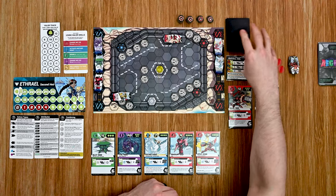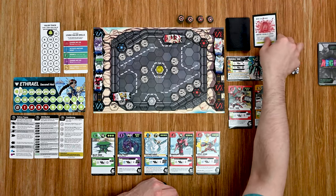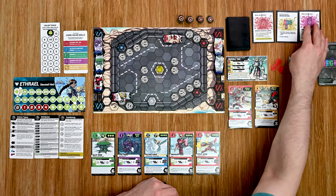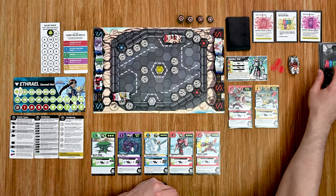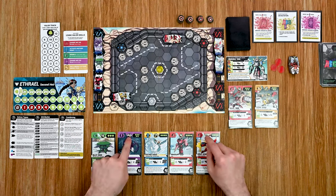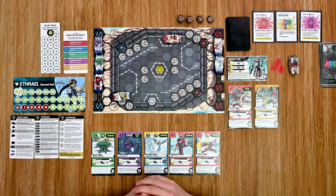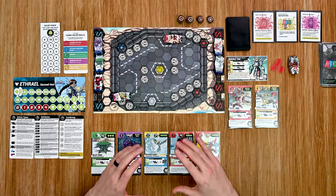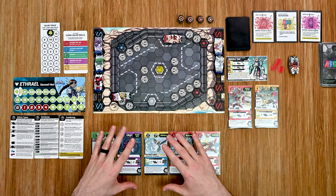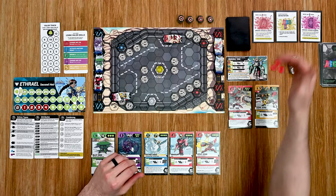The first thing we do is reveal cards from the boss's AI deck to determine what happens this round. We got one of his big nasty cards out — we'll have to deal with that. From there we're ready to move into our turn. I gather up all the energy my bots generate — right now I generate 20 energy. In the solo game I always go first and it alternates between me and the AI boss.